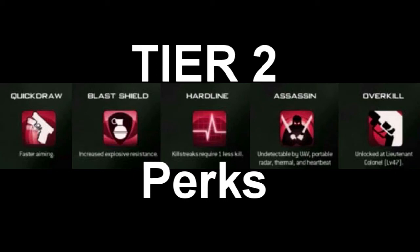What's up everybody, this is Razor the casual gamer giving you perk analysis. This is my tier 2 thoughts analysis series, and today we're going over the tier 2 perks — the red guys, the bread and butter, the big hitters, the all-stars. We have Quick Draw, Hardline, Assassin, Overkill, and Blast Shield. These are the really interesting ones, so let's get into it.